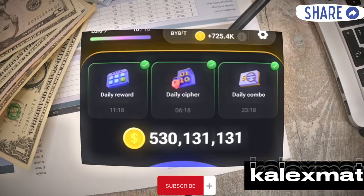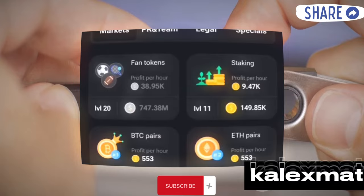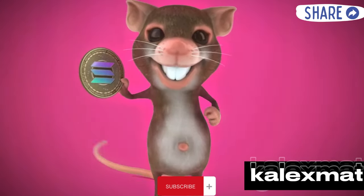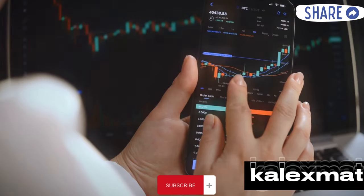To sum up, ensure you complete daily reports, cipher codes, and daily combos without making any mistakes. Increase your levels and rankings for a higher chance of airdrops and profits. Follow these steps to participate in the Hamster Combat airdrop. Complete all steps and stay updated to not miss out on any opportunities.